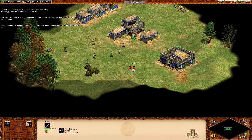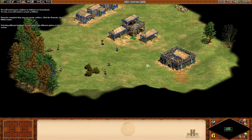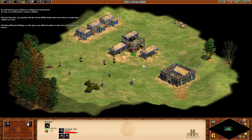Selecting different buildings or units gives you different options in the lower left corner of the screen. That's one militia unit. Create three more and you'll have enough soldiers to protect this area and win the scenario. Click the barracks and quickly click the create militia button three more times to make three soldiers in a row.